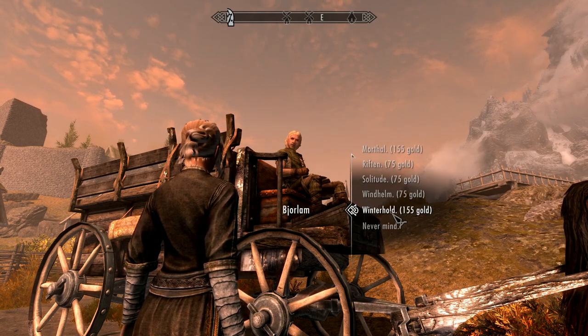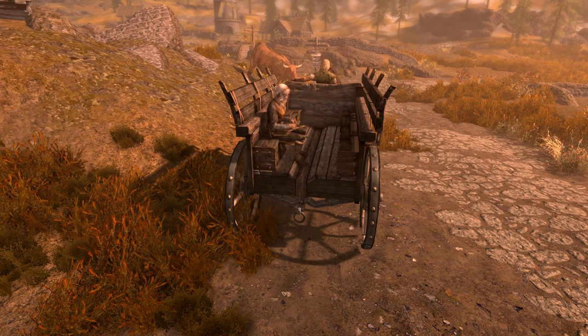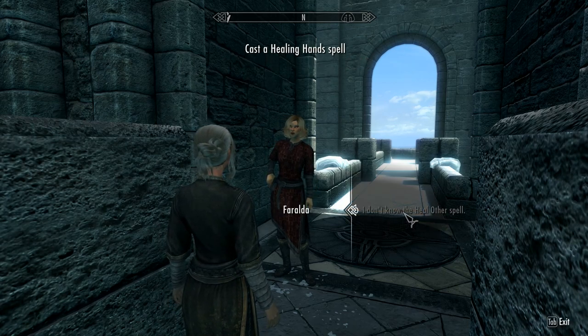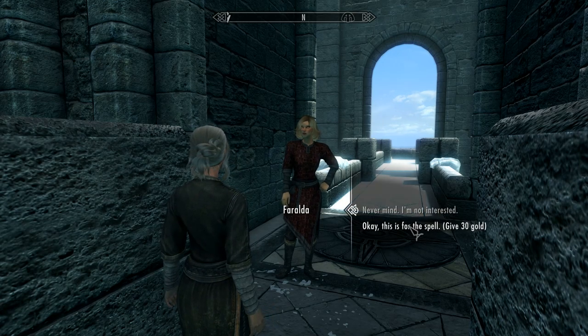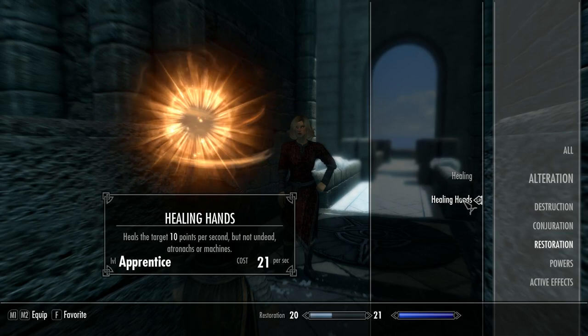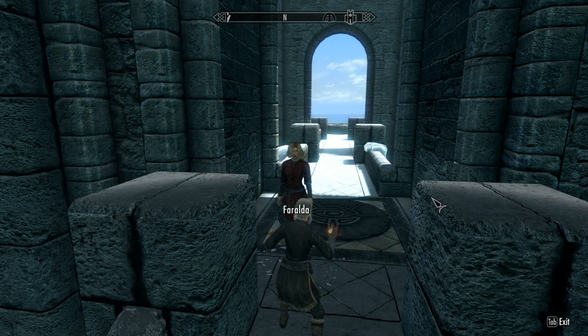Before we start, if you find anything that enhances your magicka — such as a novice hood with plus 40 magicka, found on a body in one of the cages as you escape from Helgen — keep it, don't sell it. Head towards the college and you'll meet the gatekeeper Faralda, who wants a demonstration of your magical powers. The spells include firebolt, fear, fury, magelight, healing hands, conjure flame atronach, conjure familiar, and fireball. A few spells need more than the starting 100 magicka, hence picking up anything that boosts magicka. If you haven't learned the spell she requests, she'll sell it to you for 30 gold — I recommended saving beforehand so you can reload until you get a useful spell like fear, fury, conjure flame atronach, or fireball.